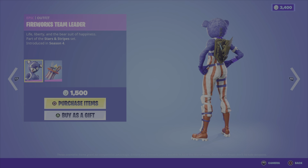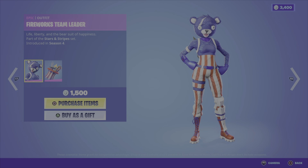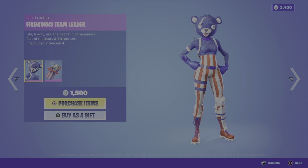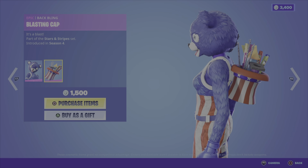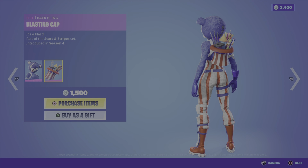Then we've got some special offers here. We have the Fireworks Team Leader, which looks pretty cool — just in time for the 4th of July tomorrow. It's from the Stars and Stripes set, Season 4, and that comes with the Blasting Cap back bling, well ready to light up those 4th of July fireworks. 1,500 V-Bucks.